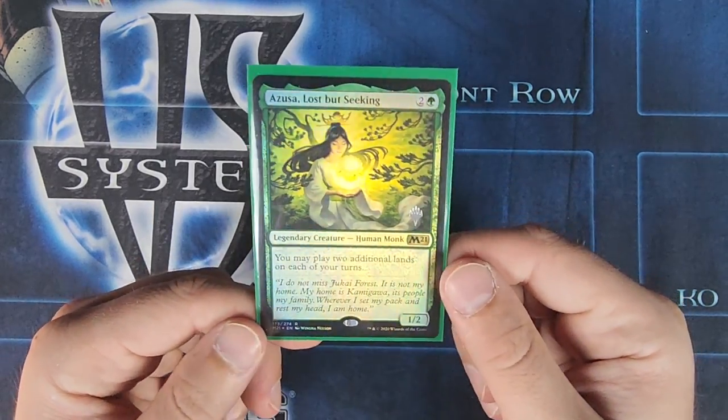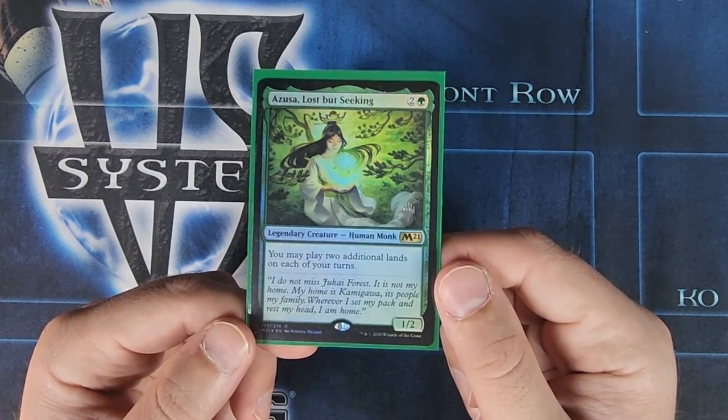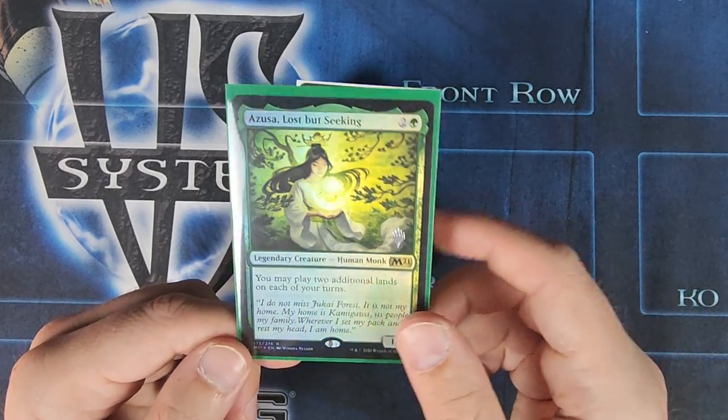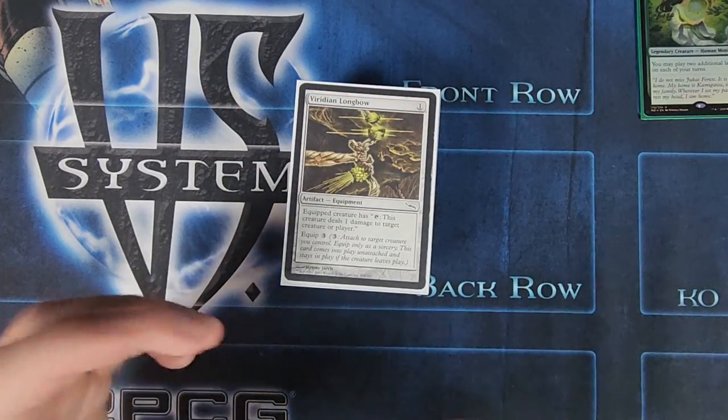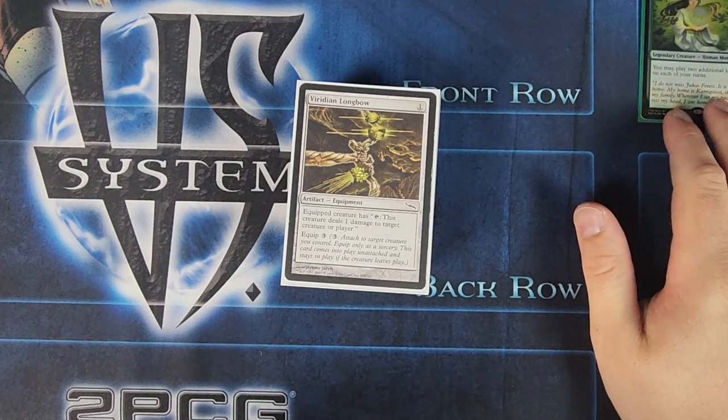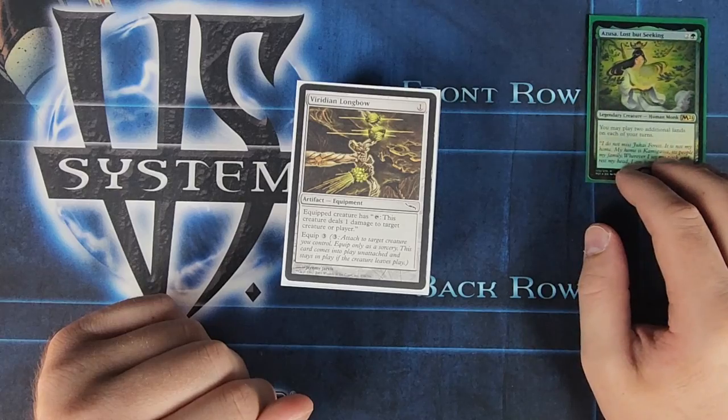So Azusa, Lost But Seeking says you may play two additional lands on each of your turns, so you can play up to three lands, not including any ramp. She does only cost three. She's not super expensive. I want to say this version is about $8, but you can certainly get her for less than that.